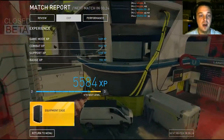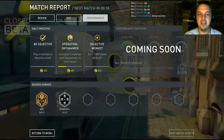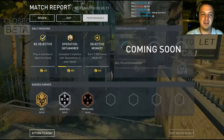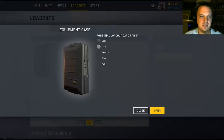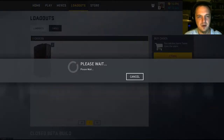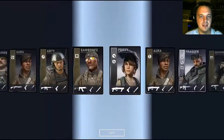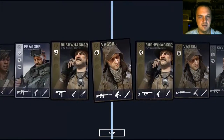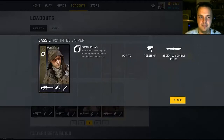Okay, so once you complete a decent round and you manage to get some points — look at that ace, baby! You can go and open your crates, super — just like CSGO. Here we are on the loadout screen. I've got two crates to open: lead, iron, bronze, silver, gold. Let's hope for silver, bronze, or gold — here we go!